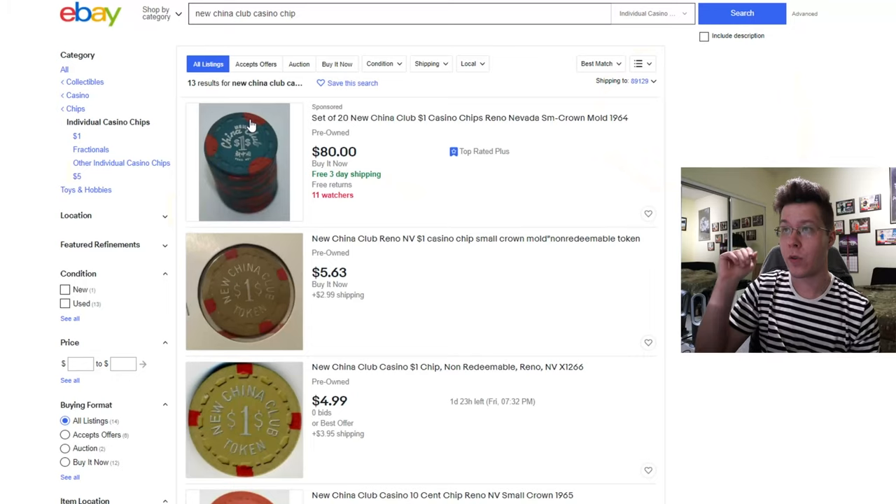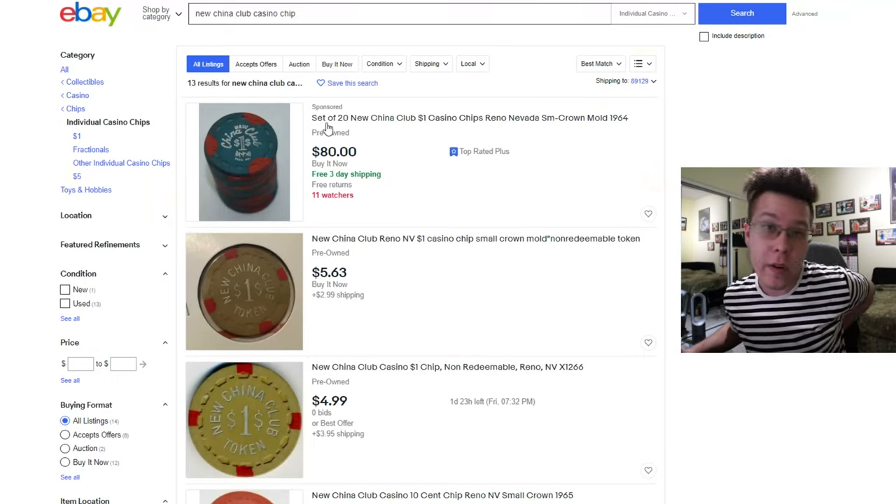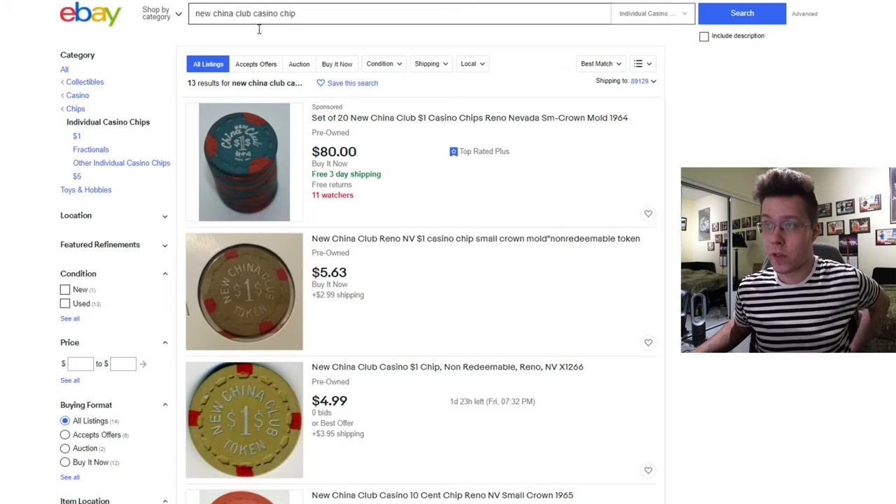I'm going to pull it up on the screen — I have eBay open, we're going to search for some chips real quick, and then I'll hop on Chip Guide and show you guys kind of what chips people are mainly looking for, as far as like TRK and stuff like this. We'll begin off first with New China Club — if you go on eBay, type in New China Club Casino Chip.